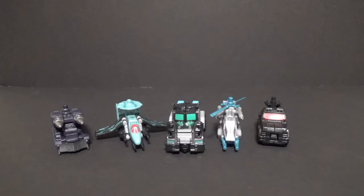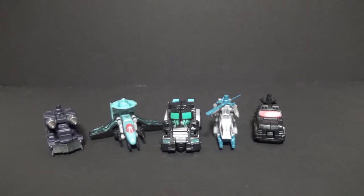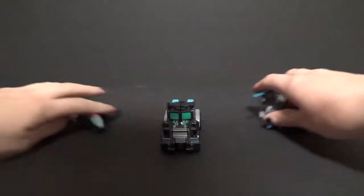I am very bad at sticking to my schedule and making sure that I get reviews done on time. Anyway, last time I talked about Power Core Combiners Huffer, taking over Crankcase, the last Power Core Combiner I reviewed was an example of what two-packs were like. Today we're looking at a five-pack. The two-packs came with one main robot and a Mini-Con; the five-packs came with one main robot and five drones.